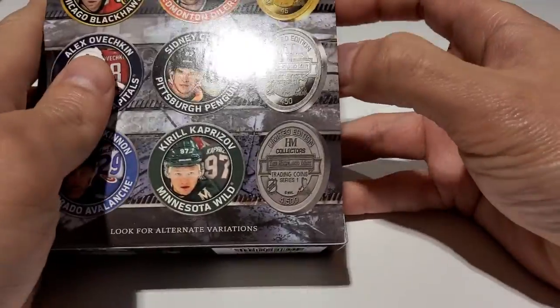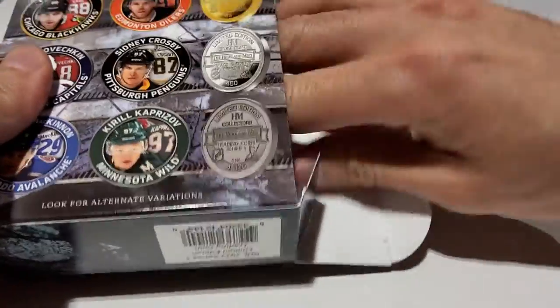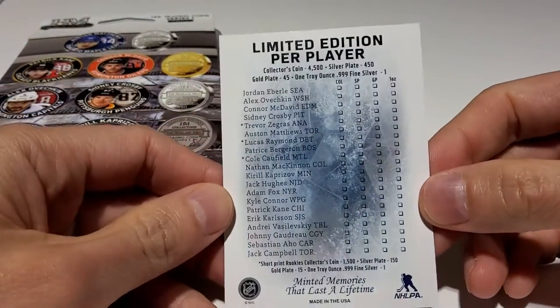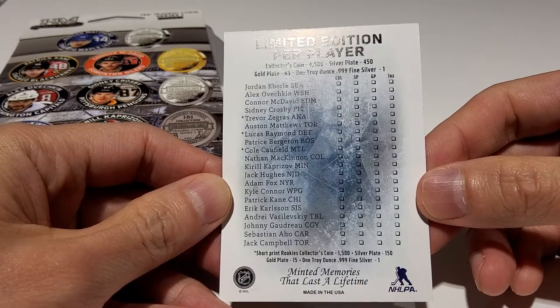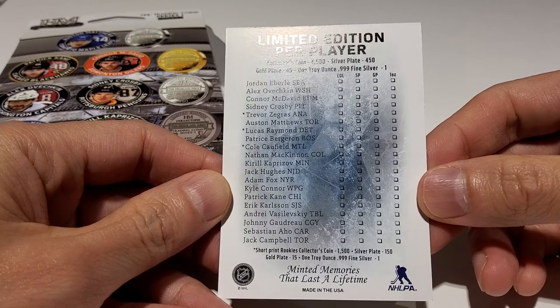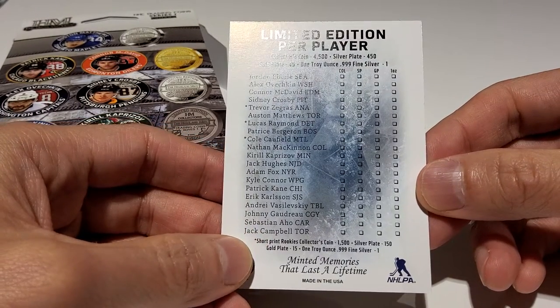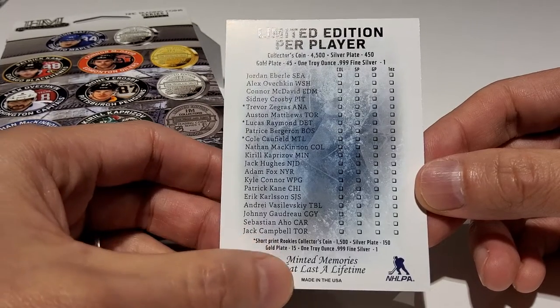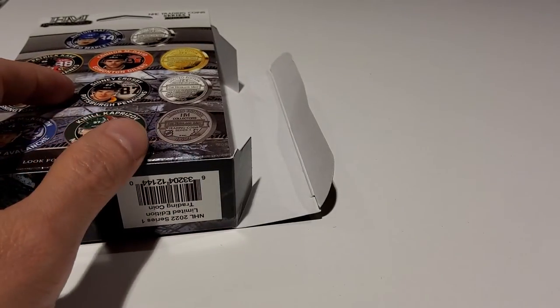This should be a quick video because I think there's only like two coins in there or something. So here's a checklist — take a look. You can get Trevor Zegras, Lucas Raymond, Gold Caulfield — that's a short print. The short print rookies are numbered 1,500. There's silver plates at 150, gold plates at 15, and a fine ounce silver at 1-of-1. There's only one ever — so that's neat.